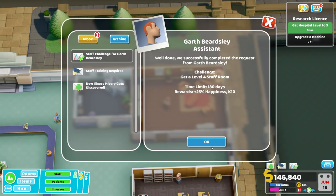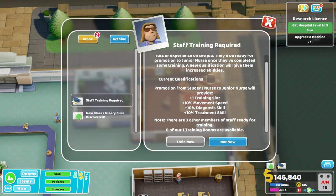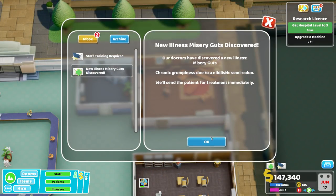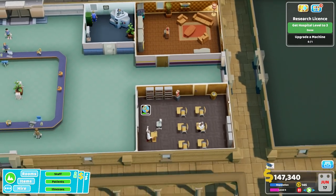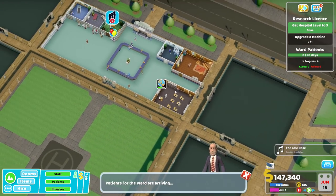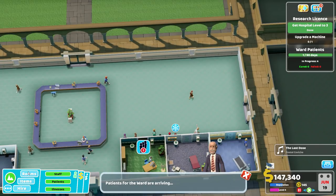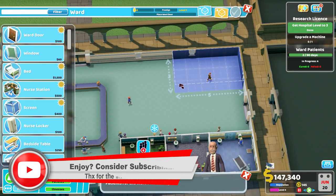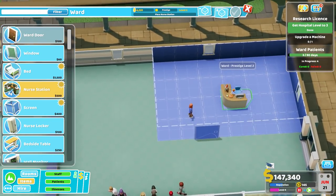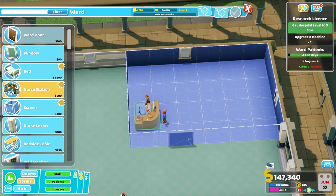Thank you very much - extra happiness, extra kudosh, we did it! Misery guts has been discovered - that's okay. We have training going on. Ward emergency - lazy bones, an outbreak of ward-related illnesses, advanced sleeping positions. We need a ward for that. So we're going to sneak in a ward over here - this is definitely something that'll end up being moved at some point. Let's make it six by four with a nice big door. Oh, we can see the helicopter flying in!